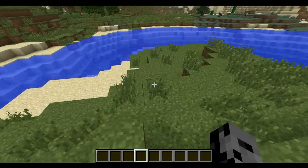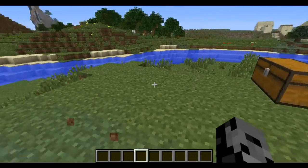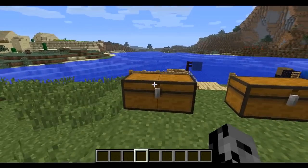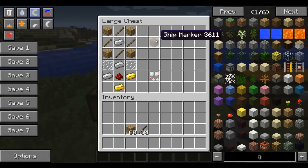The best thing about this mod is it isn't complicated. Usually mods like this are super complicated — tons of recipes, very hard to understand — but this one is really simple and anyone can use it. We're gonna start off with a couple really simple recipes. There are only a few, and then I'll show you how to use the ship. The most important thing to craft is the ship marker, and you place this on your build and it will recognize it as a ship.